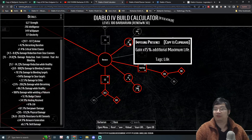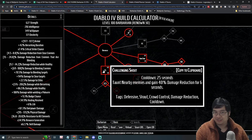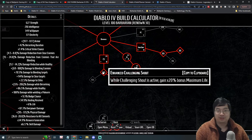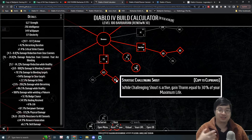Because thorn damage scales with maximum HP, we'll go with 50% maximum HP bonuses. Both Challenging Shout and Iron Skin serve offensive and defensive roles. For Challenging Shout, level one gives 40% damage reduction — going to level two adds only four more percent, and the cooldown stays at 25 seconds, so it's not a big deal. We'll upgrade Challenging Shout to grant maximum bonus HP, which directly translates into more thorns.